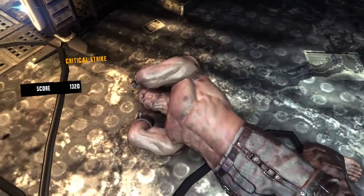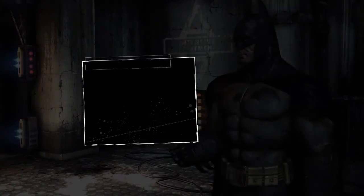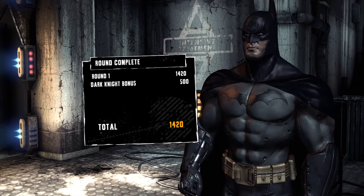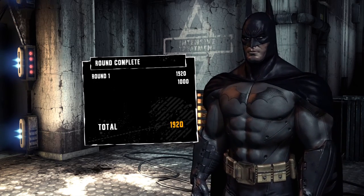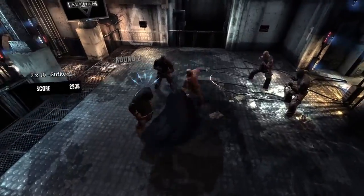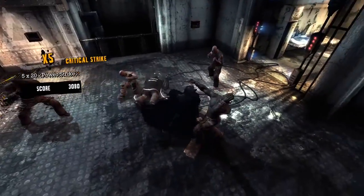The free flow system is about seamlessly chaining together moves from Batman's repertoire. When you chain together three or more moves in quick succession you enter free flow and can attack over a much larger distance and with much more power. As long as you choose a successful move you can continue to chain moves together in an unlimited combo, but if you miss or get hit you lose your combo instantly.